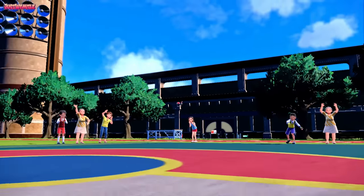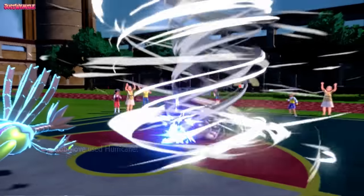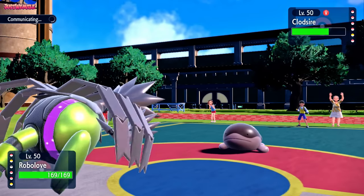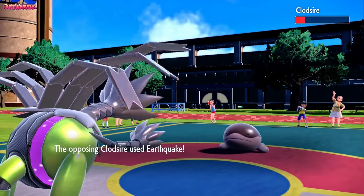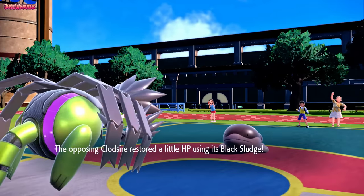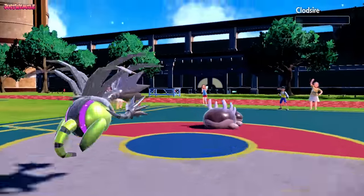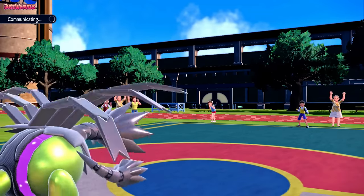We probably see a Toxic here, or an Earthquake expecting Dragapult. I go for Hurricane again to see what they do. We get a critical hit - amazing - as they go for EQ expecting Dragapult to come in, which makes sense. That's worked out perfectly for us. The crit there helps so much. Another Hurricane comes through - we hit three Hurricanes in a row. Amazing hacks on our behalf as Clodzire goes down - which is fan-bloody-tastic, I'm so glad that thing's gone.